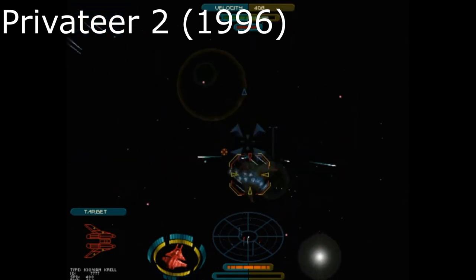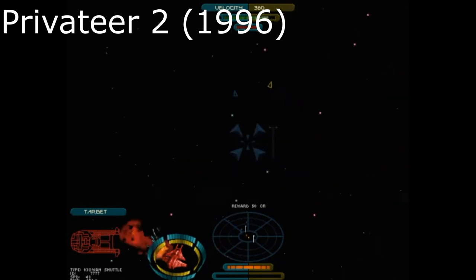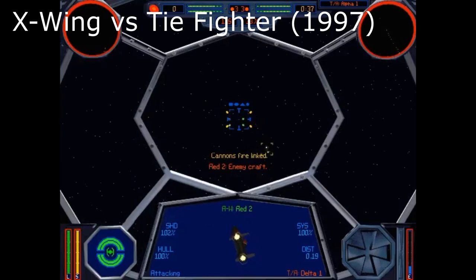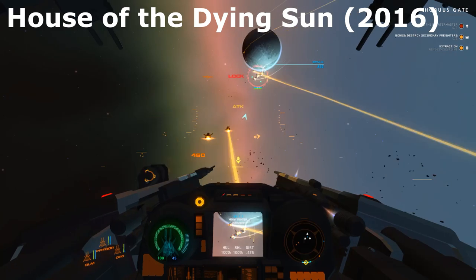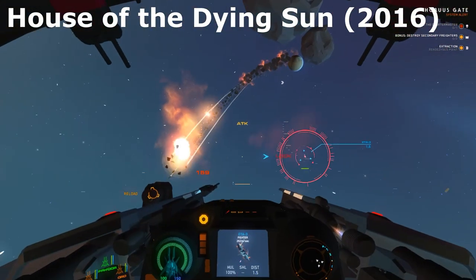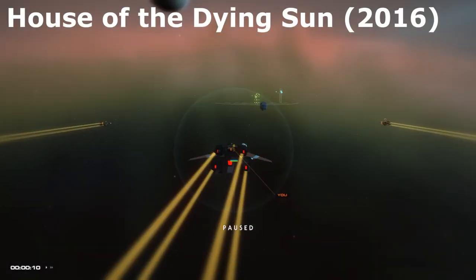When I was a kid, my favorite genre of game was space combat. I played Privateer 2, and then after that, X-Wing vs. TIE Fighter and a few other games of this genre. More recently, I've been a huge fan of House of the Dying Sun, and I've always wanted to create a game like this on my own. This video is going to be about my moderate success in doing so.